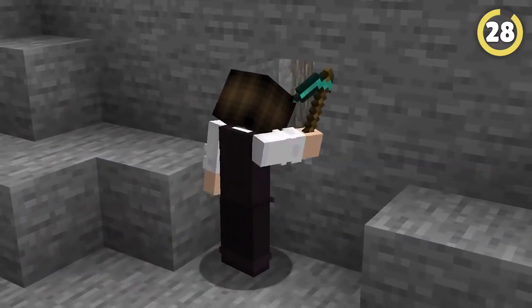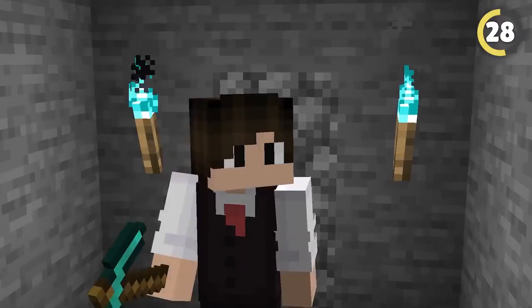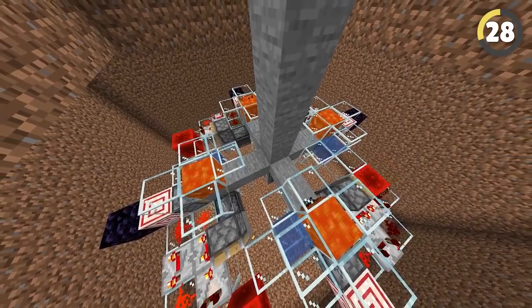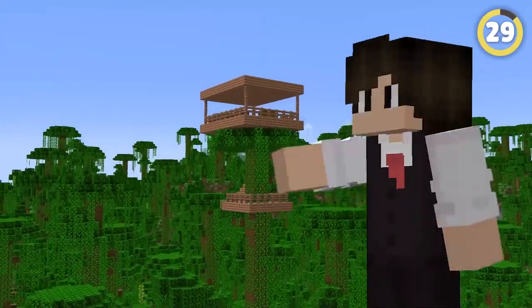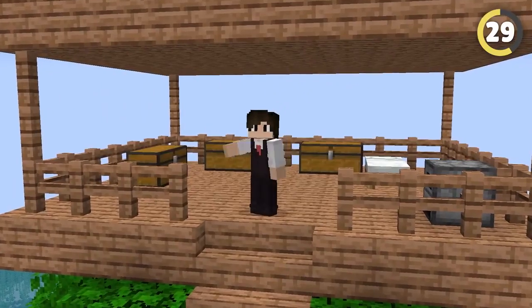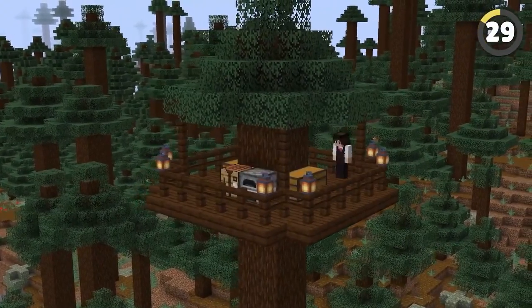The best way to hide a base is to simply put it behind a wall, but breaking and replacing the wall every time is so annoying. If you create a stone generator that replaces the block you break, all you'll have to do is break the blocks each time and they'll magically cover up the entrance. Try building a treehouse in a taiga instead of the jungle — you can build it in two minutes for super cheap, and it keeps you safe from all the mobs. Except phantoms!